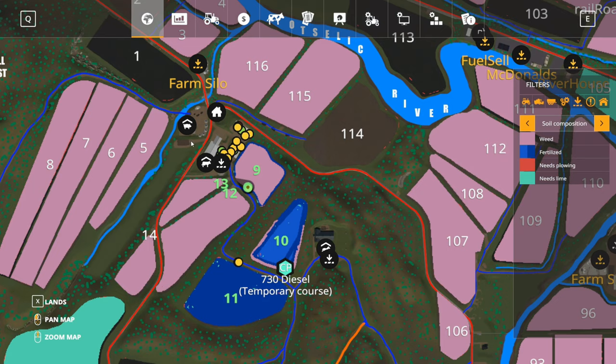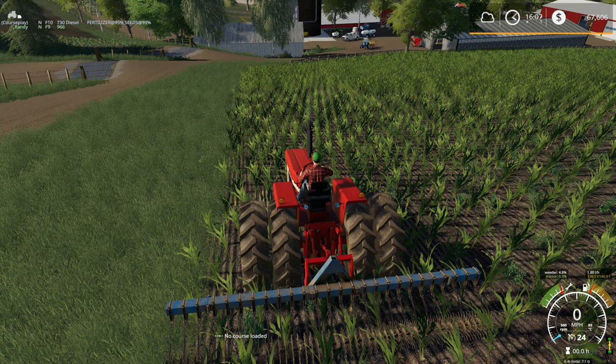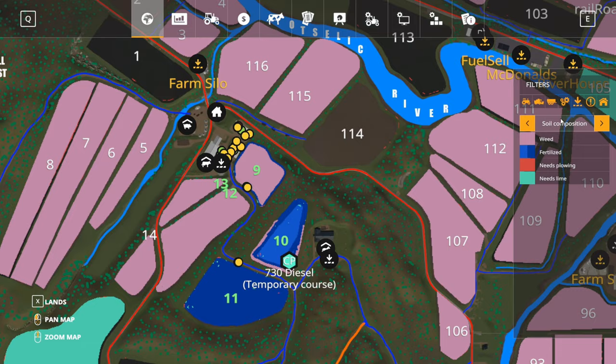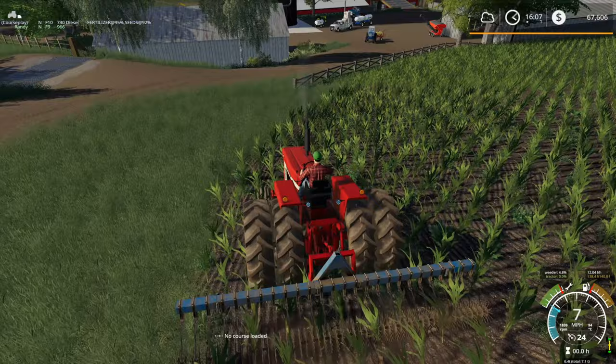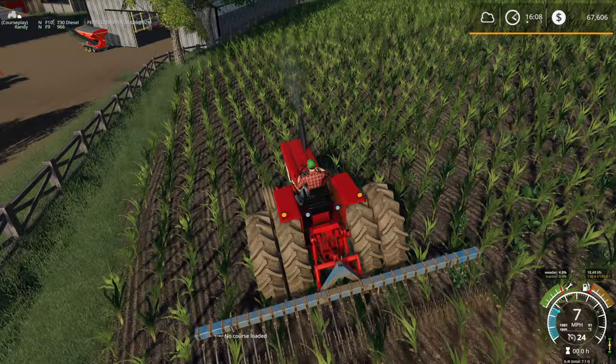Let me just double check - yes, the weeder is getting rid of the weeds, nice. I think all my fields are fully fertilized here so I don't really need any more fertilizer. I'm not entirely sure what the anhydrous is going to do at this point. My guess is nothing here, because it's not like it has its own application layer. If you don't have an application of fertilizer maybe it adds fertilizer, but my fields are already fully fertilized so if I'd known that I probably would not have put the first application of fertilizer down.